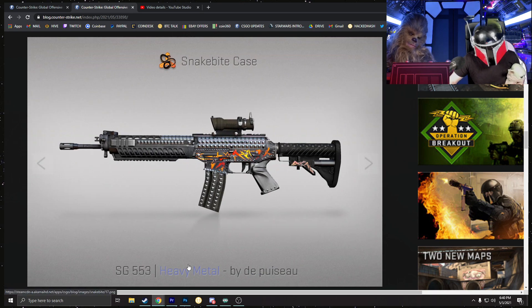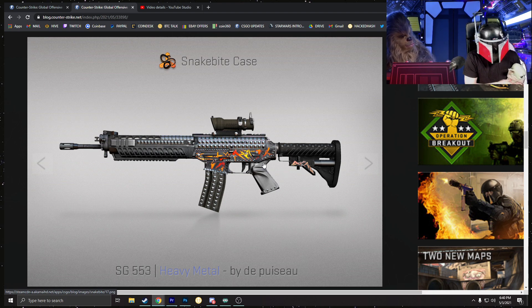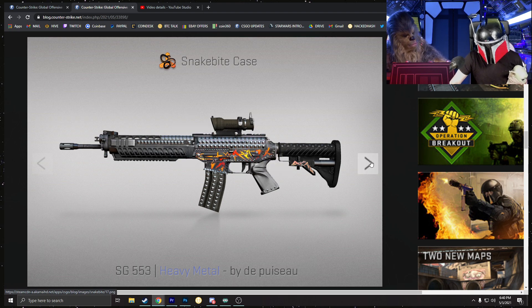Next up is the SG — the Heavy Metal. I think this looks pretty nice for an SG skin. We actually reviewed a lot of these skins in past workshop videos. It's a pretty standard SG skin, but no one really uses the SG anymore.